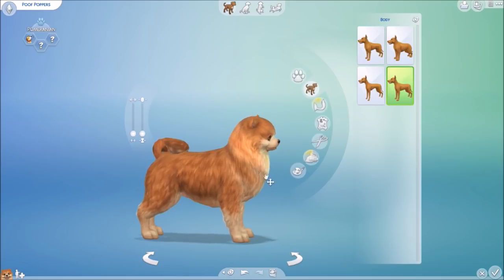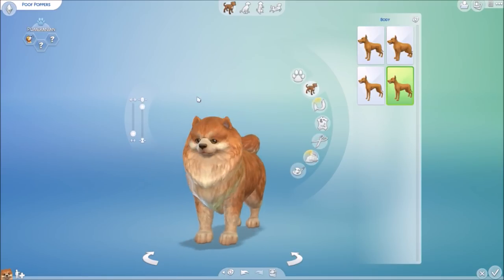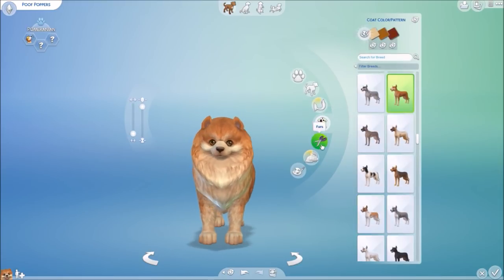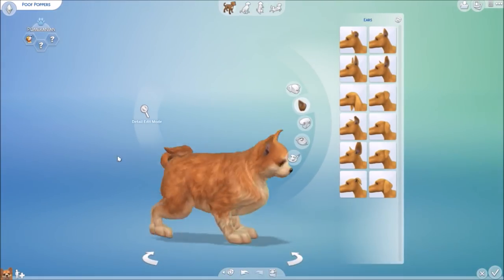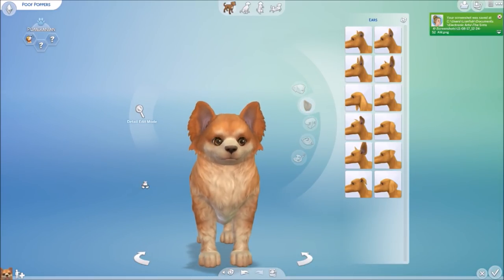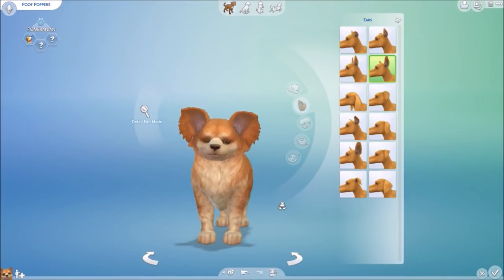Just like in Create-a-Sim, you can toggle the nose and drag and drop on the ears and all that kind of stuff. There are lots and lots of features — I myself was a little overwhelmed at first and couldn't find everything right away. Every five seconds I was just like 'oh my god, he's so cute!'